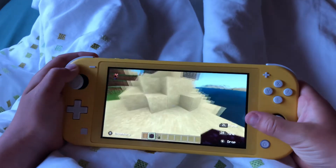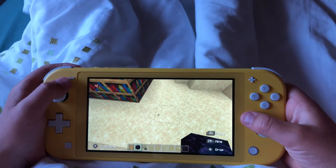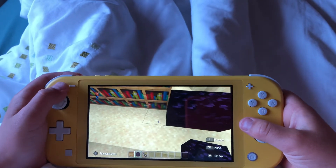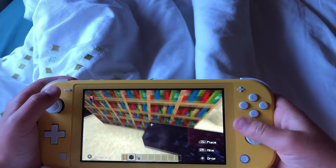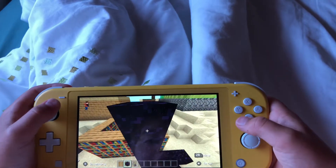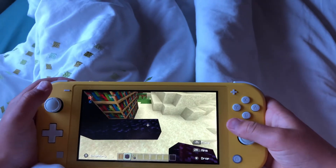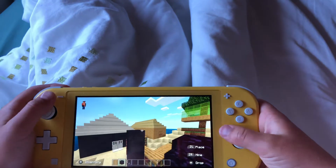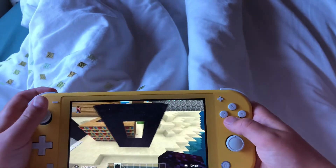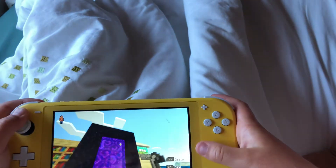You need to go four across like this — one, two, three, four — then go four up like this — one, two, three, four. Fly back down as you're in creative, get your obsidian, go one, two, three, four again along the bottom. Then go one, two on the sides, get your flint and steel, and light the inside.